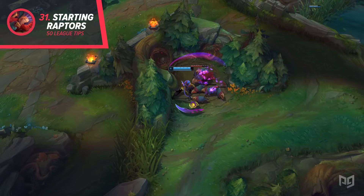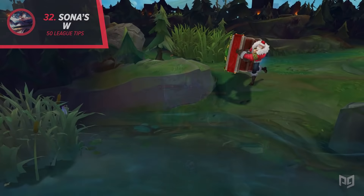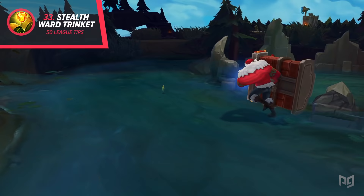32. Sona's strongest power chord is from her W — a massive damage reduction that stacks with exhaust. You can lower an enemy's damage up to 70% in the late game. 33. You will automatically be given a yellow trinket if you leave base without buying one. This is great if you're trying to get out of the shop as soon as possible, or if you just forget.